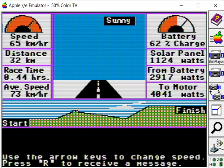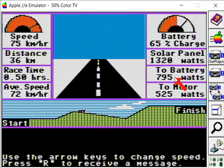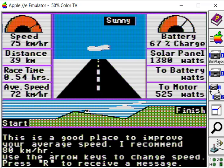We're getting ready to increase our speed. The power to the motor dropped off really quickly, and our panels are now charging our batteries and also sending power to the motor, so we can speed up now. I'm going to go to 75 — things look pretty good, we're charging the batteries as well. I press R to check conditions — a good place to improve your average speed, the helicopter recommends 80. Let's go 80 then. We're still charging our batteries pretty well.